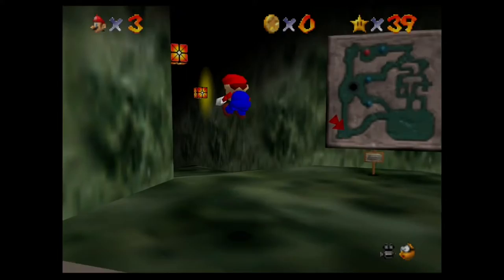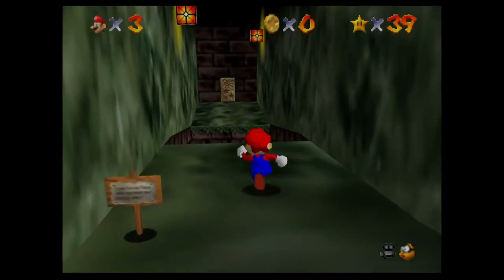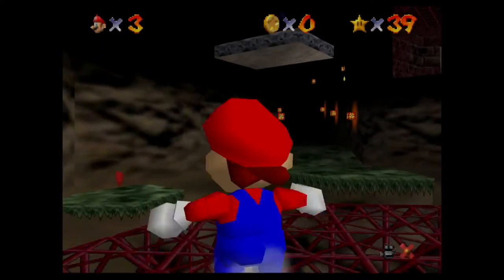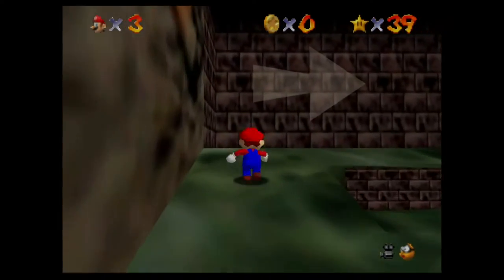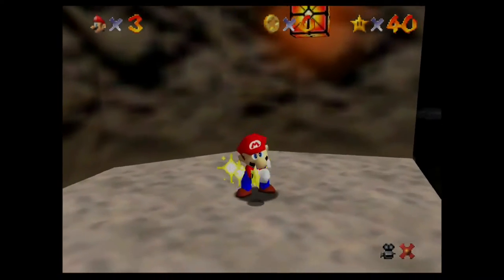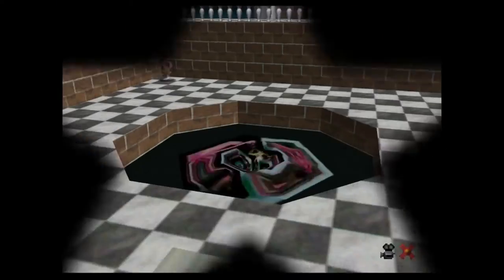Watch for Rolling Rocks. I don't know why that title was so hard to say for me. You want to jump right over here, and we want to go that way with the Rolling Rocks. But instead of walking through the door, we actually want to wall jump right here. And right up in this little alcove, I guess, is the star. Star number 40.